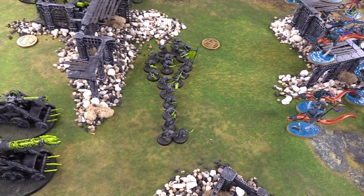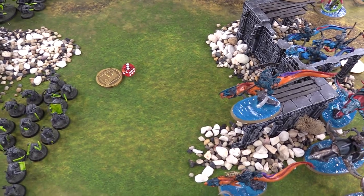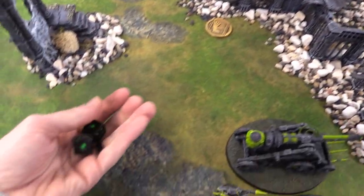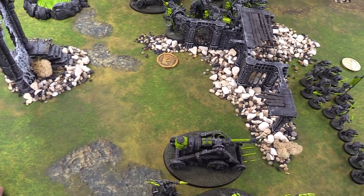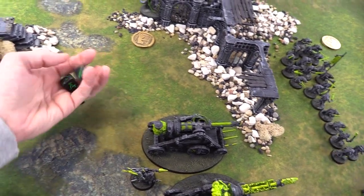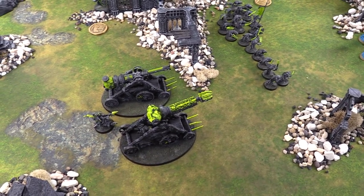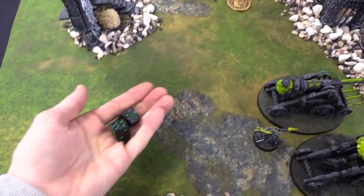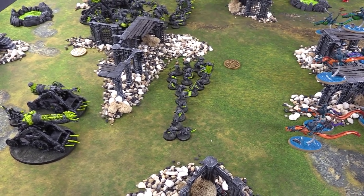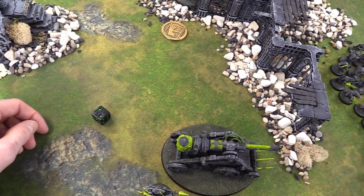Heroic action - command point on my General, he gets it. Torrin's heroic action on the General also does not go off. For casting, More and More Warp Power on the Storm Fiends gets off with nine, giving plus one to hit and wound. Mystic Shield on them does not go off, and using Master of Magic still doesn't get it. Offensive spells still too far away. End of Hero Phase - the Storm Fiends take D3 mortal wounds from More and More Warp Power last turn, taking one mortal wound.